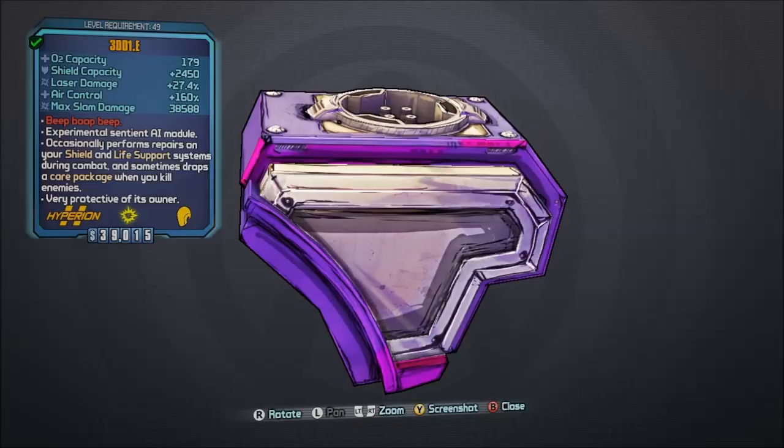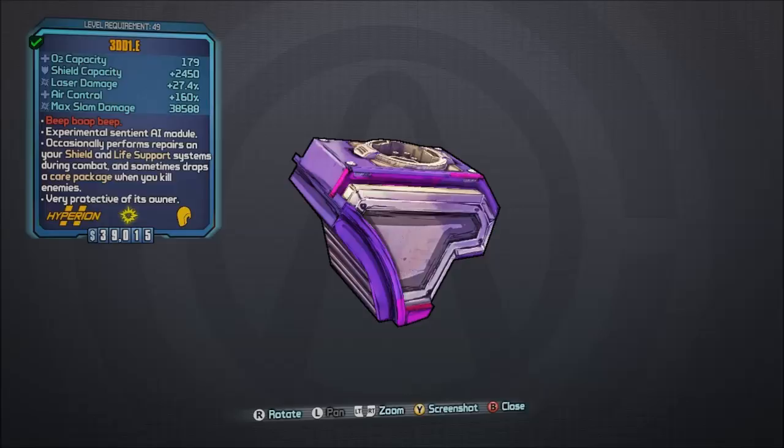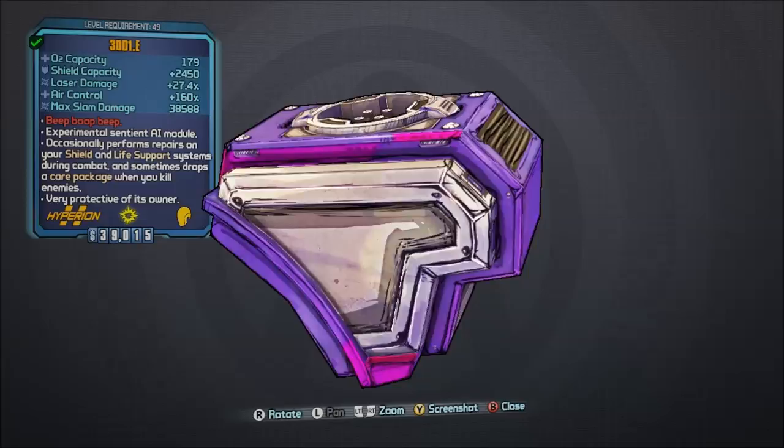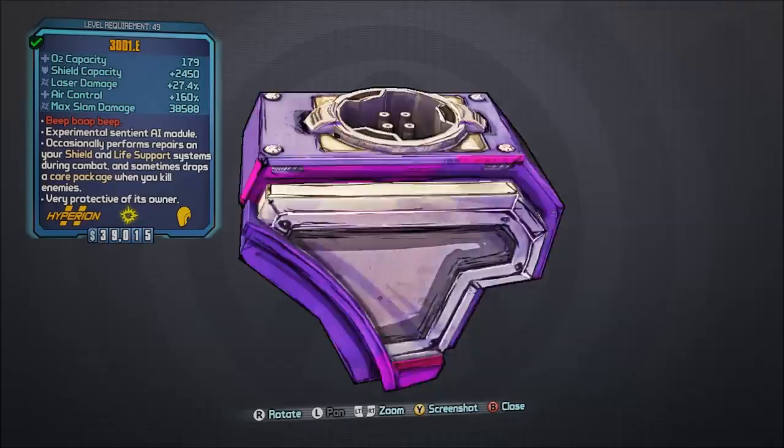Today we have the 3DD1.E — I'm just going to call this the Eddie OZ kit. What this thing is good for is it allows you to improve your laser damage on your laser weapons, and it also drops money and ammunition for you.